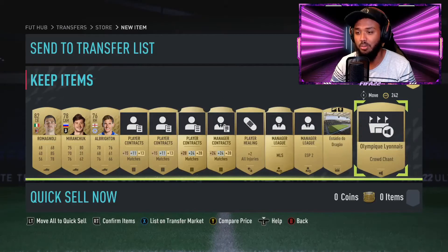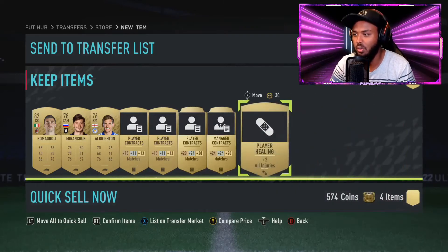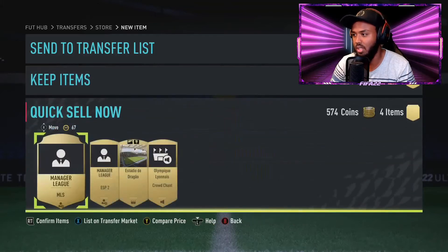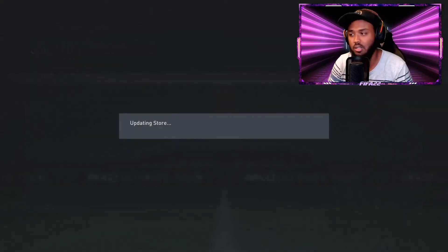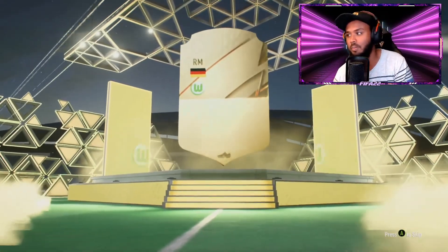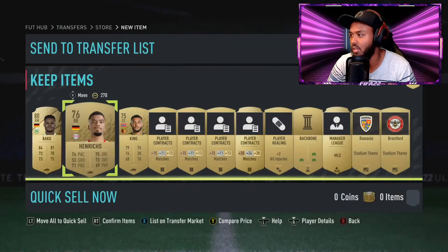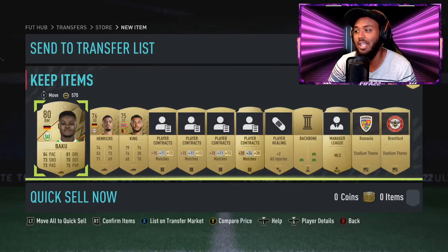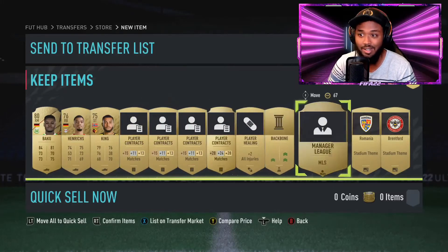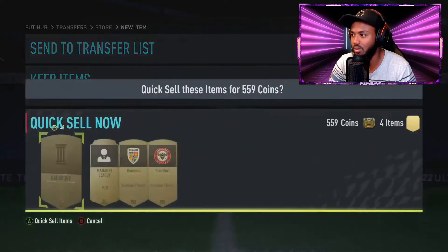These are actually tradable - I completely forgot about that. So we can just quick sell whatever we don't need and get some good coins from that. You have to check though - some of the cards could cost coins to list, so it's better to actually sell them. We get Baku again - we already put him into an SBC. We actually put both of them in the same SBC and linked them perfectly. We don't need the stadium theme or the backbone, so we'll get some coins and continue.